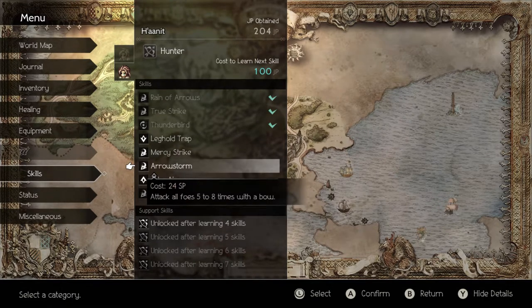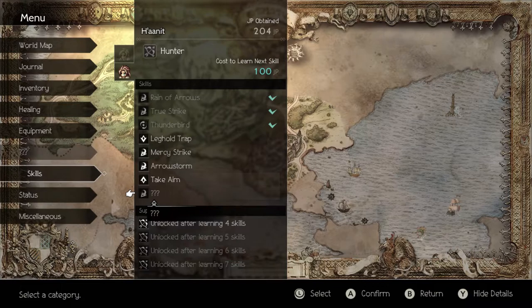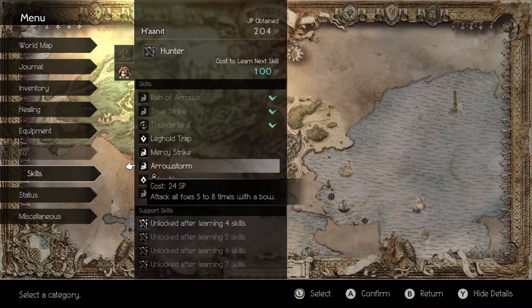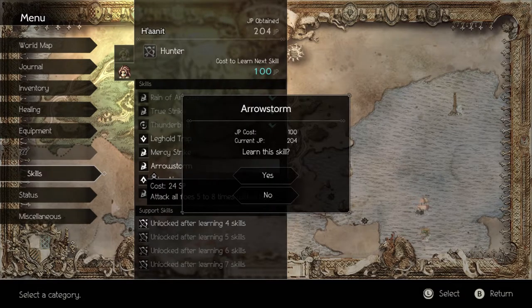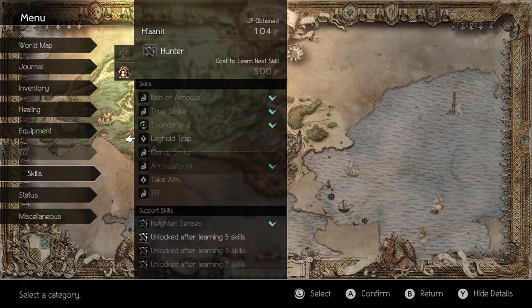Let me see. I think Arrow Storm would be good. Mercy Stripe would also be good — that's kind of like False Swipe: otherwise lethal attacks will instead leave the target with 1 HP. So that's handy if you want to catch them, because Harnet is basically a Pokémon trainer. I might go with Arrow Storm first. Okay, it gets us a new support skill, which is good.